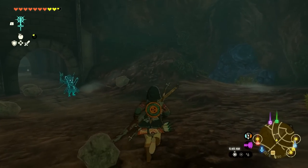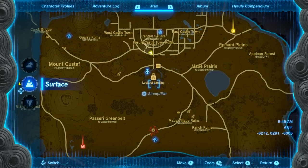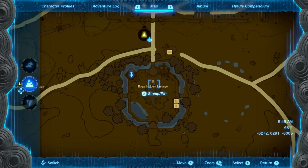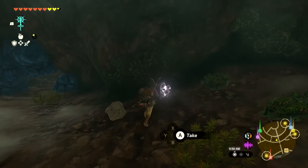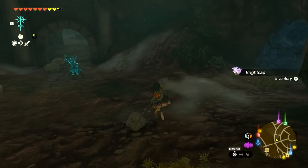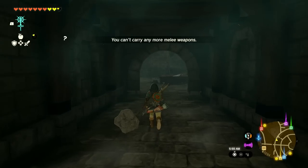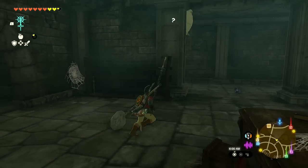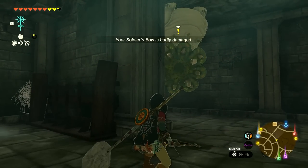Welcome back to The Legend of Zelda: Tears of the Kingdom. In the last episode we made our way back to Lookout Landing, and inside the getaway emergency room we found the Royal Hidden Passage. We've been making good progress so far, but it seems like it just keeps going. In today's episode we'll find out how deep it truly goes. Right now we have a Like-Like looking at us.